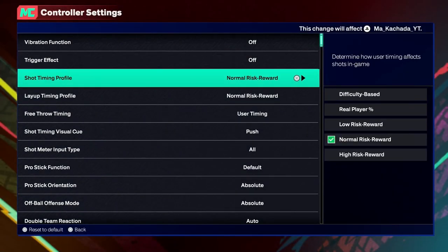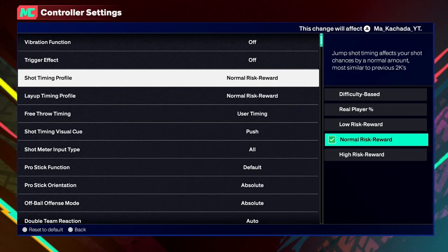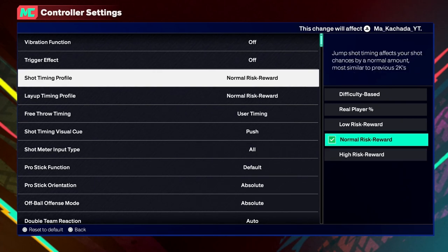Just to let you know — I know there are a lot of people who are on the high risk-reward settings, because that's what people put out and what 2K Labs has recommended. It works if you have no latency issues, really good internet, and you're not playing game modes with 10 people. But if you're in any game with a lot of people or have lower internet, it's not going to be beneficial to play on high risk-reward. It's more beneficial to play on normal risk-reward. Your green window is going to be bigger, and you'll hit slightly late or slightly early. Stop wasting your time on high risk-reward when you know you'll have latency issues — the green window is tighter and smaller on high risk-reward.